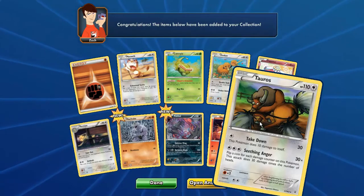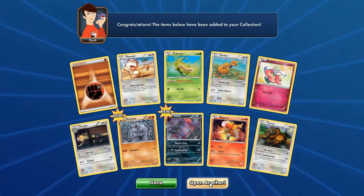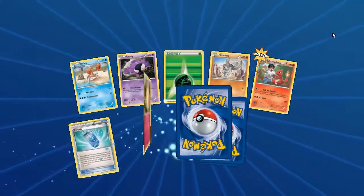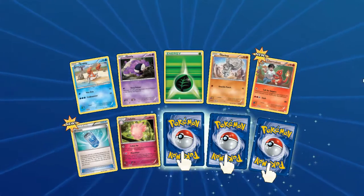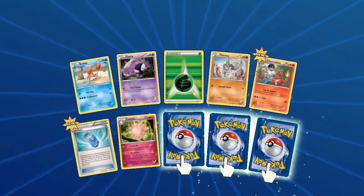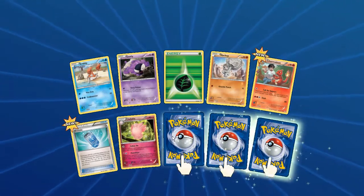We might need two for a future deck so ears kick it. Last pack: Krabby, Gastly, Machop, Charmeleon, Evosoda, Clefable. This is the very first time I've seen Clefable in my six months of playing this game. Three reverse cards - what could this mean?